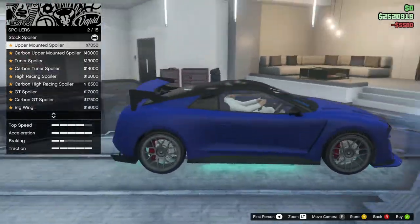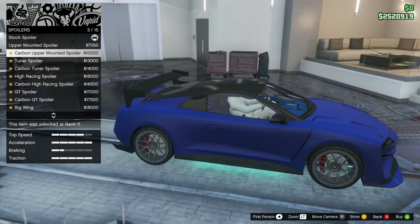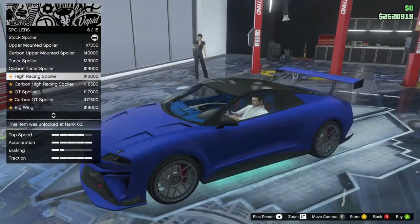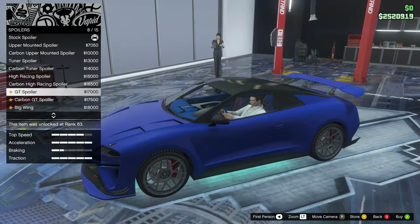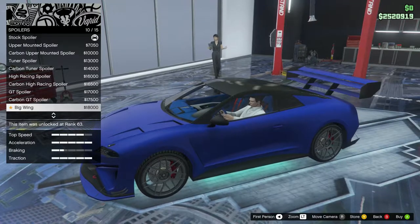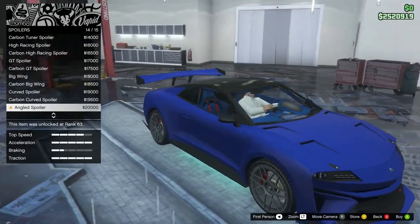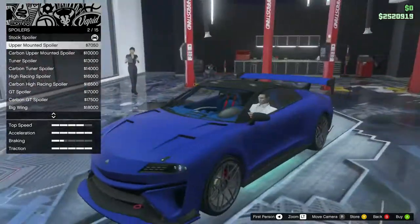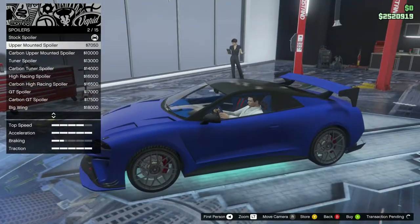Skirts - between stock and carbon I prefer the carbon any day. Spoiler - upper mounted spoiler, carbon upper mounted spoiler, tuner spoiler, carbon tuner spoiler, high racing spoiler, carbon high racing spoiler, GT spoiler, carbon GT spoiler, big wing, carbon big wing, curved spoiler, carbon curved spoiler, angled spoiler, carbon angled spoiler. I actually kind of like the first one - looks very different from the other cars. Let's go with this one.